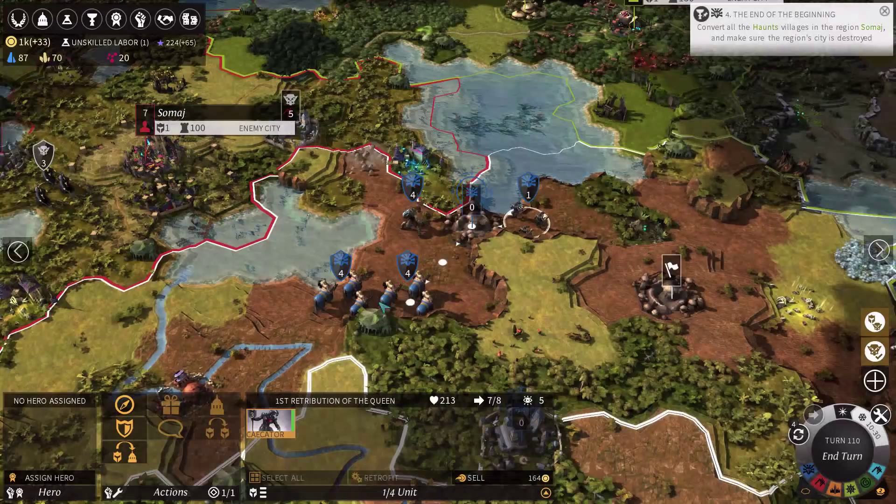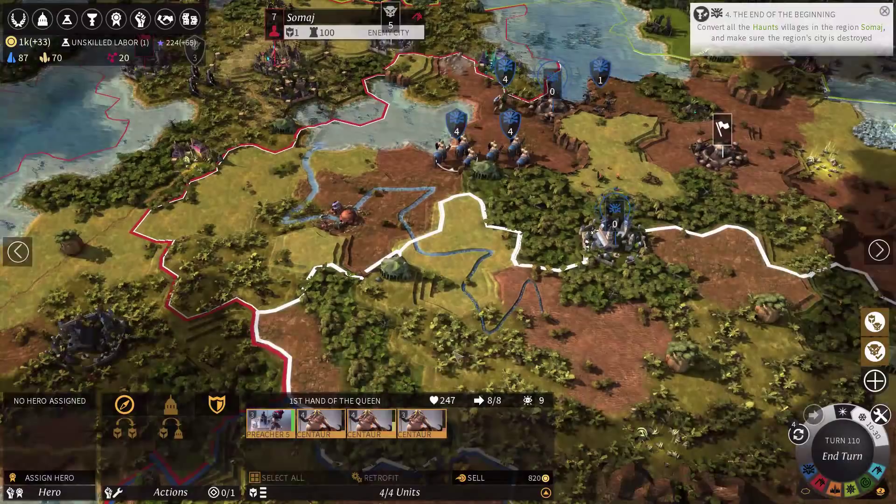Converting them first will give me one unit, but that's non-upgradable. I would like to get these guys, so I'm strongly considering assimilating them. Anyway, I'm going to move back to my capital with one of these armies because I don't like leaving it completely undefended.